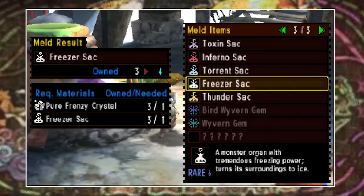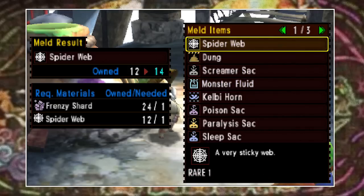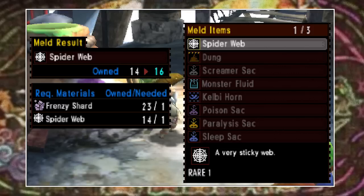If you simply locate an item you want to duplicate — in this case a spider web — you select it, hit meld, and you'll now see that my counter is one higher than it was before. I can continue to do this for as long as I have crystals and obviously the item itself.